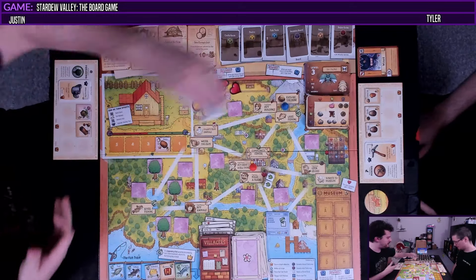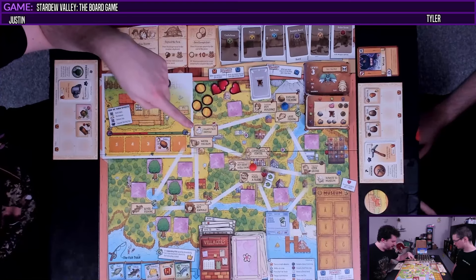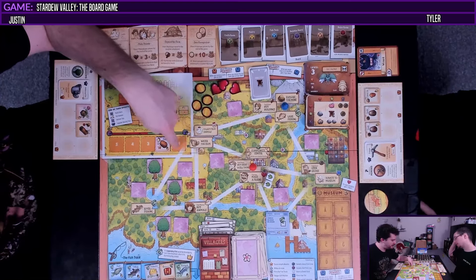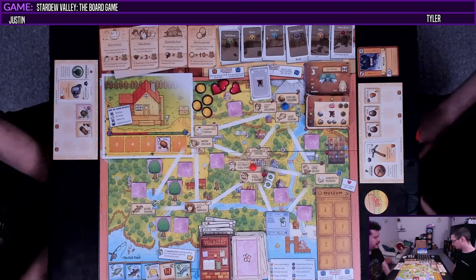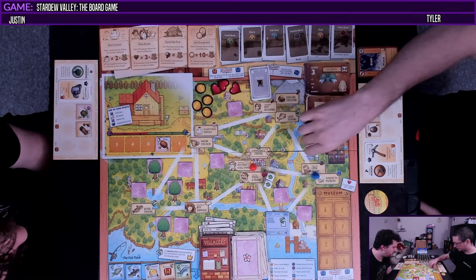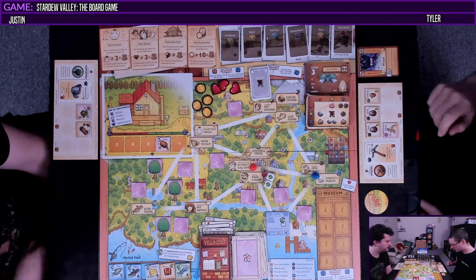What I'm thinking is maybe I visit this to reveal a community center bundle, and then do I try to make a friend or water the crop? We're in the second season, we've got to get going. Oh, you have a second action! We said I'm going down here to crack some geodes. I'll reveal this — I got a daffodil.